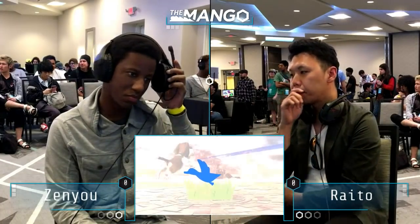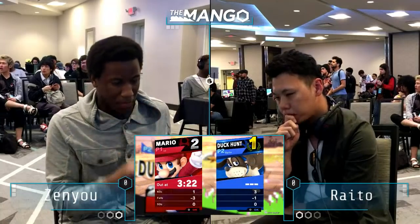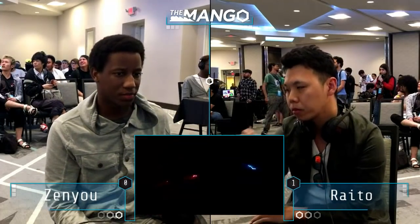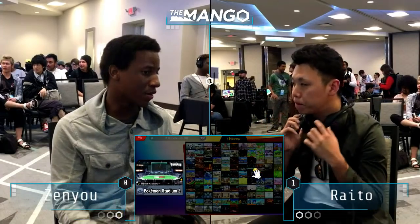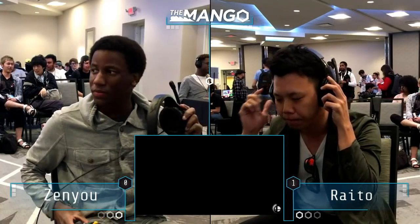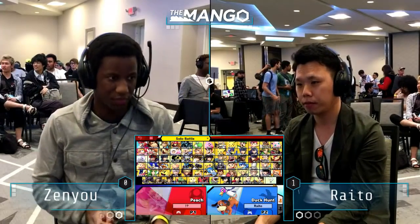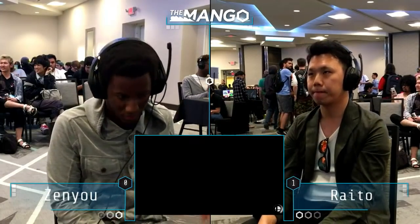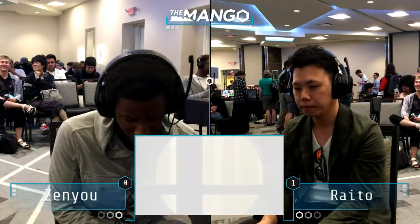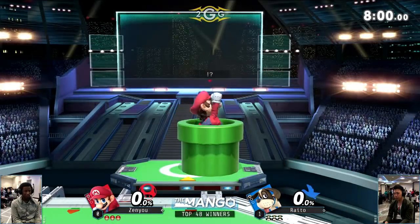They were playing really close until Raito got that early kill, and then it just kind of steamrolled after that. Zenyu's got to try and figure out how to keep stocks closer and not be susceptible to those early kills. He just really has to find a way to get momentum in his favor.